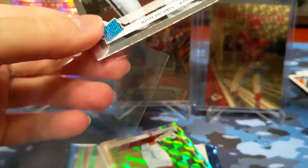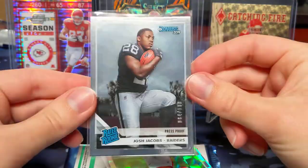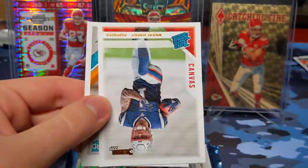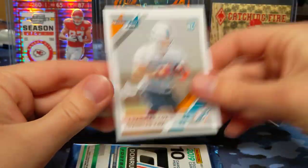That's pretty much what you can get out of Donruss as far as good pulls — that's not bad. Hakeem Butler, the rookies insert, N'Keal Harry canvas rated rookie, and Chandler Cox rookie.